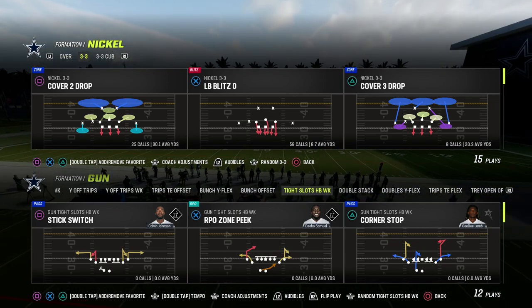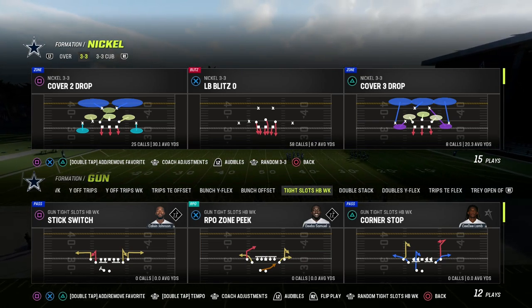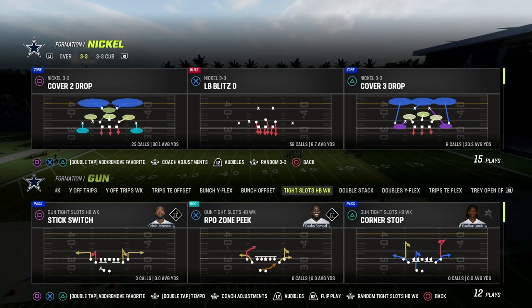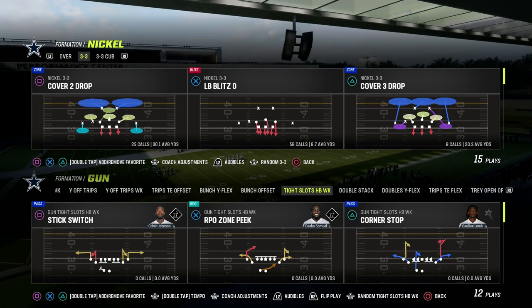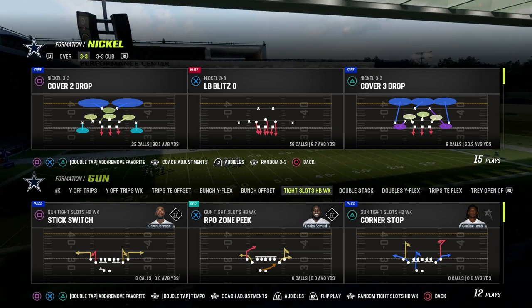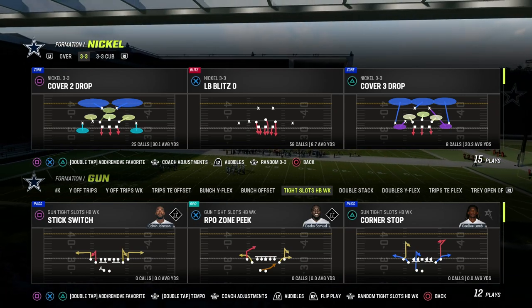If you want to get my entire Colts offensive e-book, we are working on some stuff on that on the Patreon. You can get all of my e-books over there — we have Bunch, Tite, Trips, U-Trips, Spread, Air Raid. We just released a brand new Tite Why Off e-book. So if you want to get access to all of that stuff, I also have a ton of stuff on the defensive side of the ball. You can join the Patreon for just $10. The link is in the description.